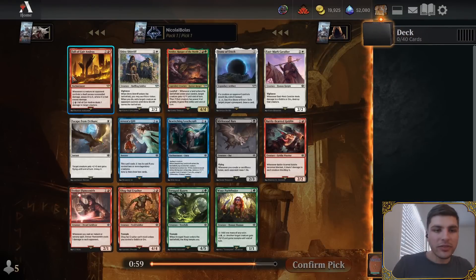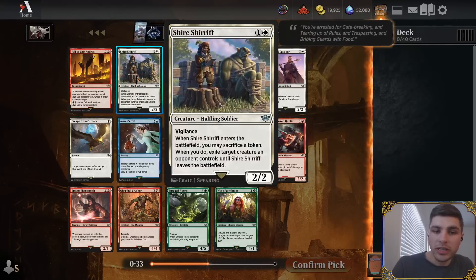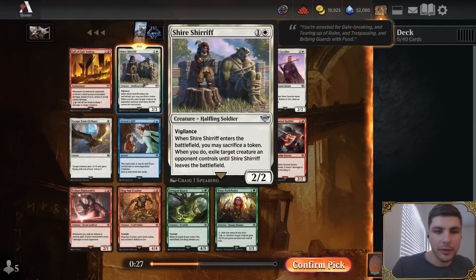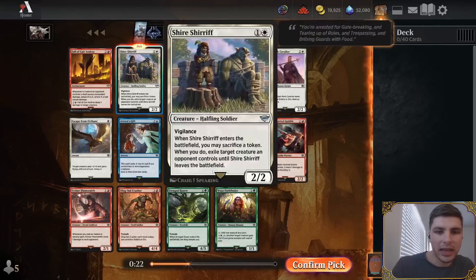Our rare is Fall of Kerandros, a card I don't think is very good in draft. Most decks I like to build heavily use the ring, and the second mode on the ring is a looting ability that lets you draw and discard extra lands — so if you have Fall of Kerandros you want to get to 8 mana, but with the ring you're looting away your 5th and 6th lands. I have wanted to try Shire Sharif in a token food aggro deck but haven't gotten to build that yet.